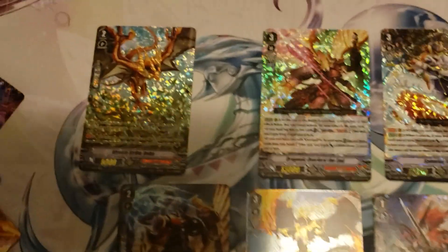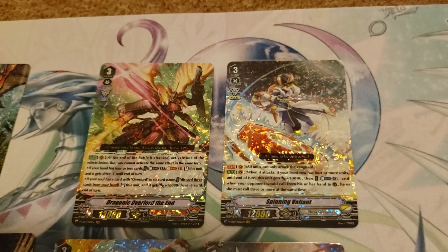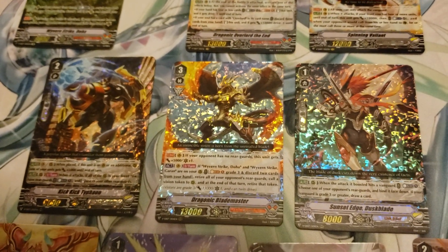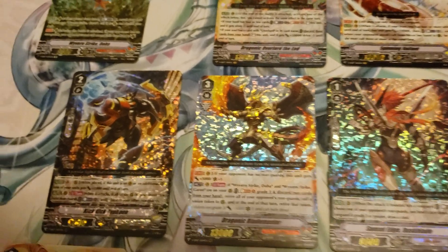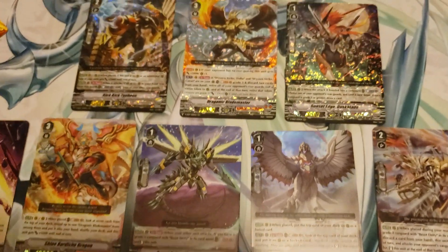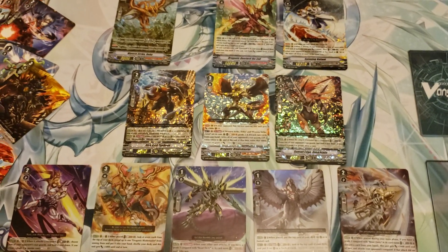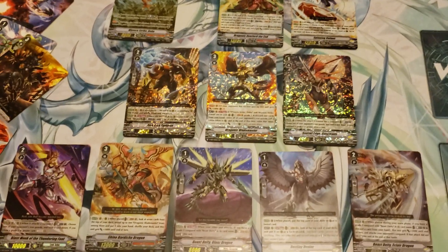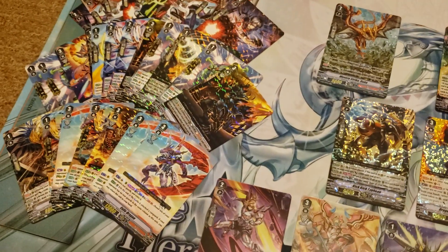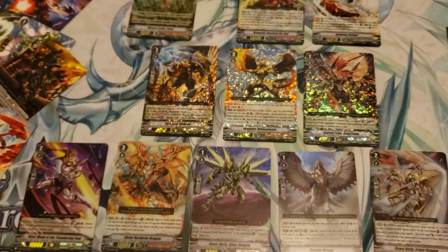We're back. These are our pulls. For our rares we got that SP — Wavering Strike Doha. Our VRs: Dragonic Overlord The End, Spinning Valiant. Our triple rares: Dragonic Blade Master, Sunset Edge, Dusk Blade, and Kick Kick Typhoon. And our double rares right there. Out of five bundles we got these. Each bundle had at least one double rare, which was really nice. Pretty cool! I'll see you next time.